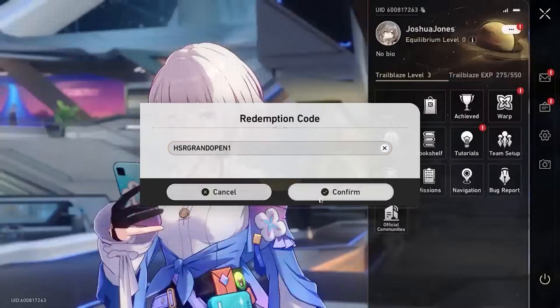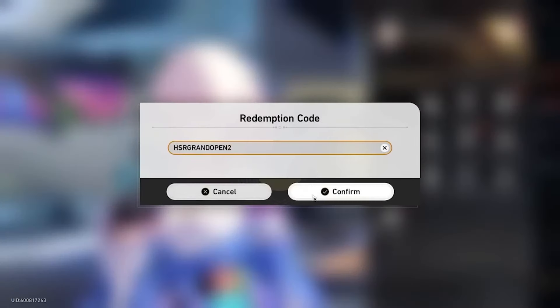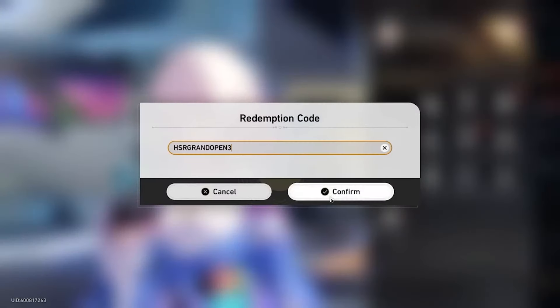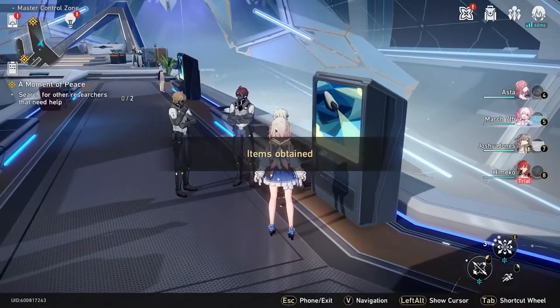If this is where you decide to end your reroll run, you'll have acquired 20 summon tickets — 16 of which you can use on the beginner banner for 20 summons. You'll have a few left over to throw on the non-rate-up banner, plus rewards from the promo codes, so you can also pull on the limited Seele rate-up banner.